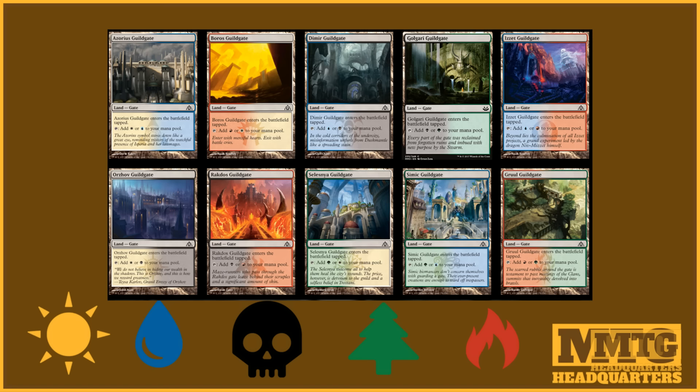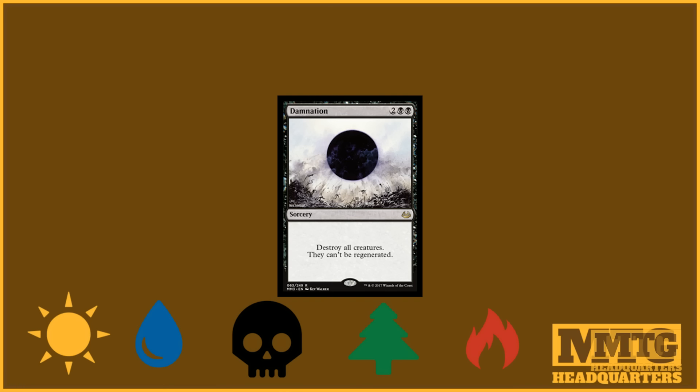Then we have all ten Guildgates coming back in this format. I don't think we're going to see Maze's End win Modern Masters draft or sealed events, but nonetheless it's more fixing. Three-color fixing at uncommon, two-color fixing at common, and we also have some more fixing I want to talk about later. But this video will have surprises throughout, so you won't want to miss anything.